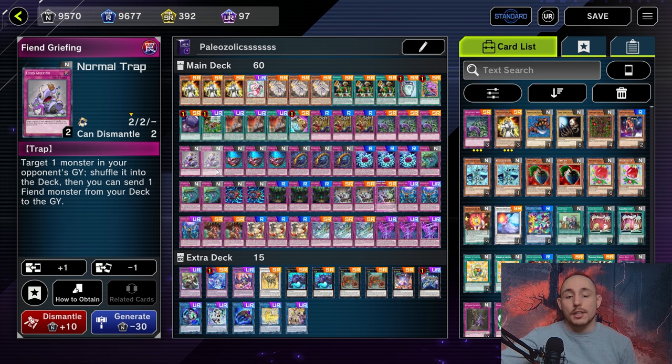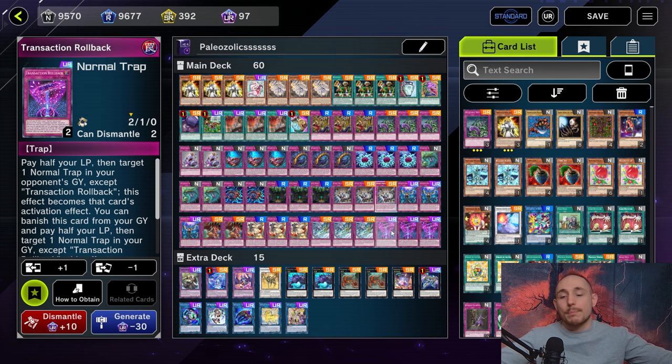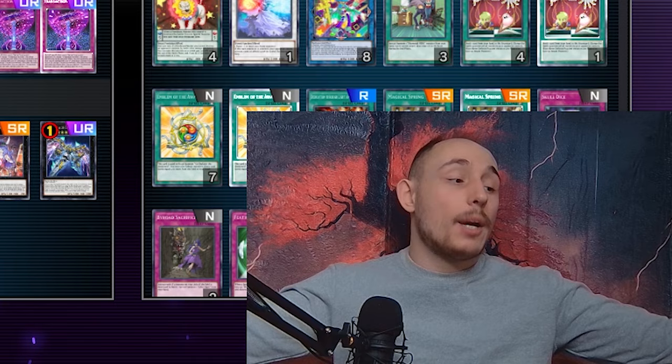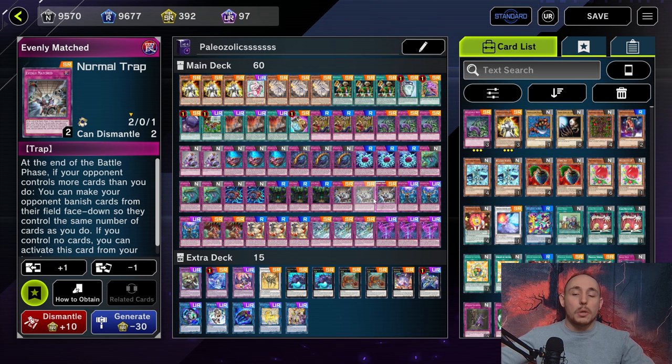We've got the playset of Punishment of course for the Dogmatica engine, also three copies of Ice Dragon's Prison. The heart and soul of the deck in my opinion is Transaction Rollback - this card is absolutely incredible and I pretty much build these decks because of it; it was the inspiration for them. I also play one copy of Foolish Burial Goods and the target is most of the time going to be Rollback, because it can literally copy any other trap card in my graveyard. I also play two copies of Trap Trick just to copy other things.